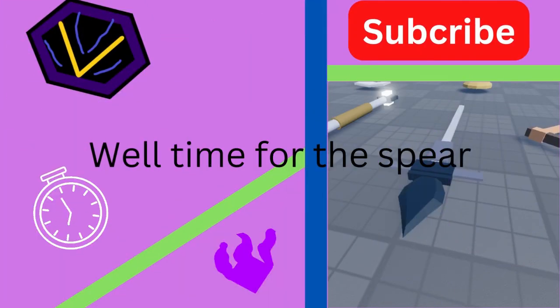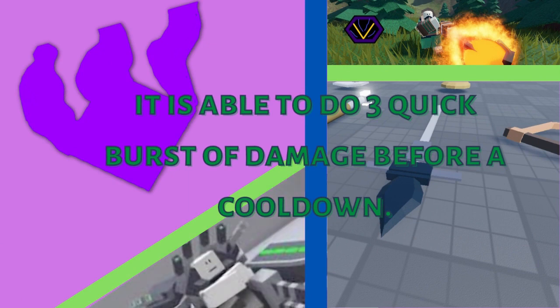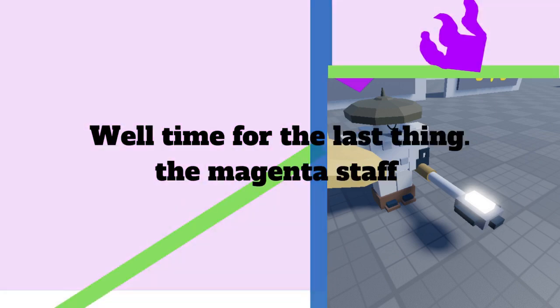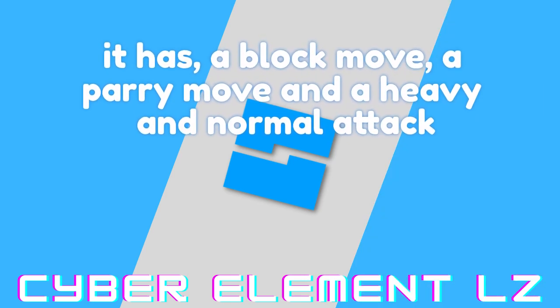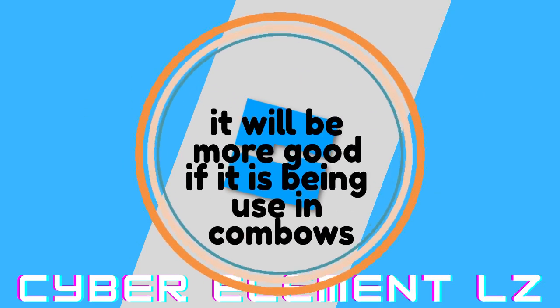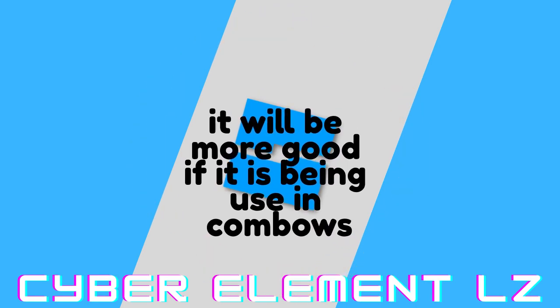Well, time for the spear. It is able to do 3 short bursts of damage before a 1 second cooldown. Well, time for the last thing — the magenta staff. It has a block move, a parry move, and a heavy and normal attack. It will be more effective when used in combos.